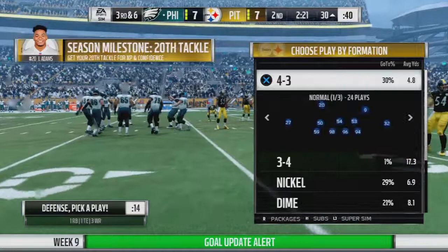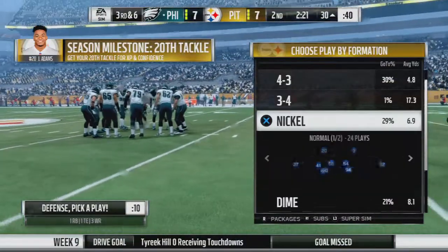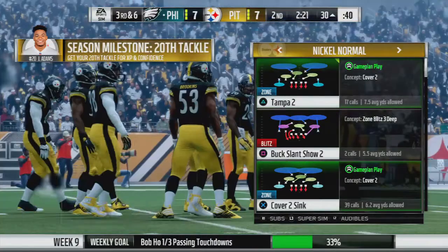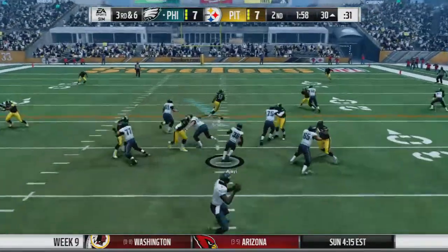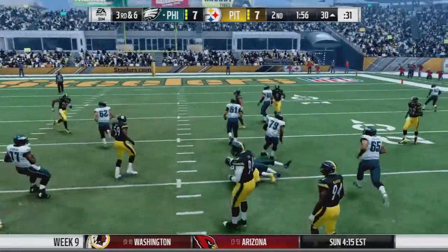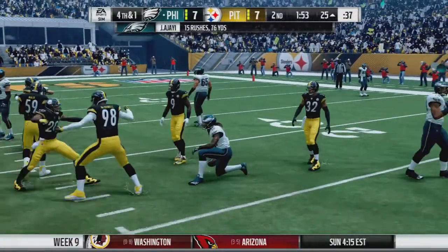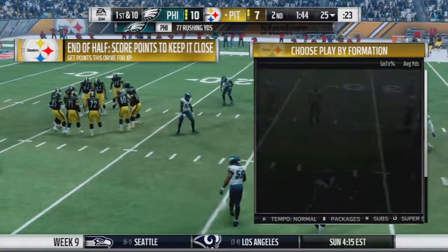I think we're finally jumping in for some defense — first time in a few episodes. 3rd and 6 on the 30, got to get a stop here. That's not Carson Wentz — and we get the stop! Jay Ajayi, just short. 4th and 1. Eagles kicked the field goal, and we're back in.